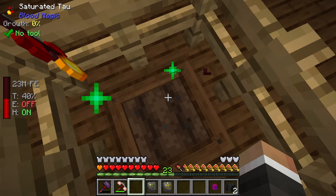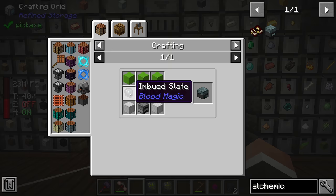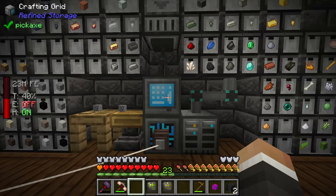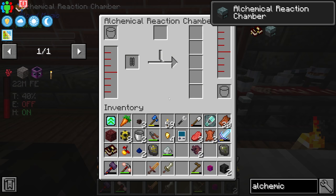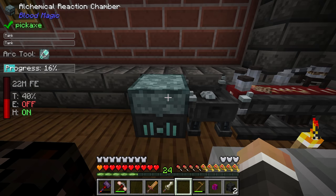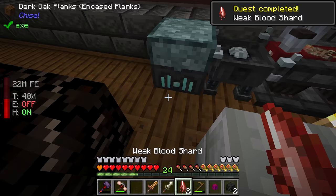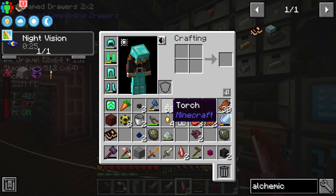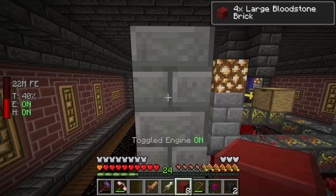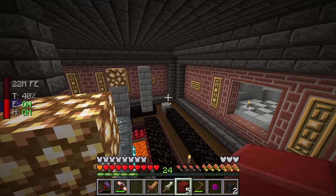Now the final thing we need is the alchemical reaction chamber: three stone, two blocks of iron, one furnace, one blood orb, and two more imbued slates. We craft it, drop it down next to the hellfire forge, insert the sanguine reverter and saturated tau, and after a couple of seconds we get two weak blood shards. We craft those with stone - one stone plus one weak blood shard gets eight large bloodstone bricks - and we only need four. Those go atop the stone brick pillars one block above the glowstone.